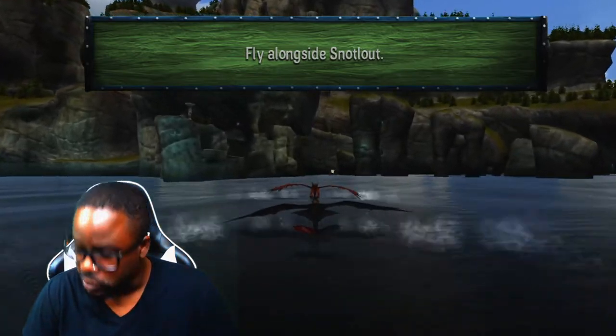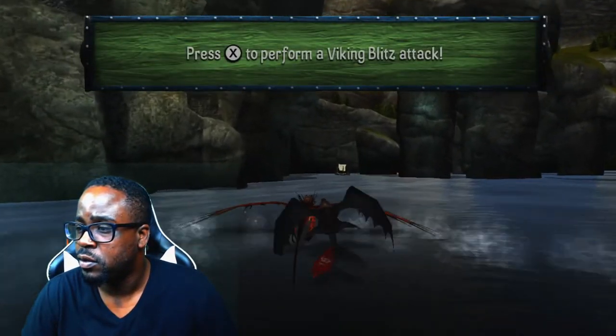Okay, so get the dragon to go by pressing A — I was trying to figure it out.